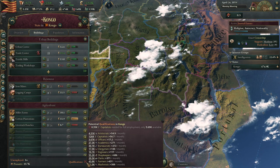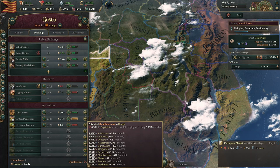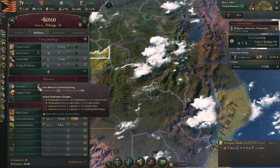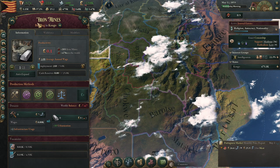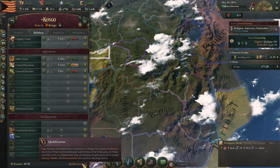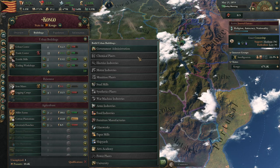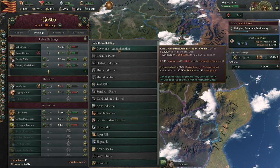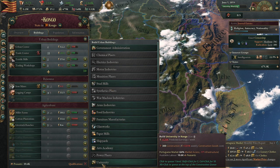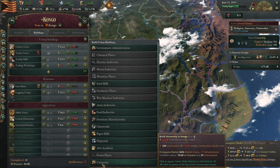We have 10,000 population. Qualifications — which seems to be our issue. Everyone's going up. We need a lot more capitalists and we're getting 56 per month. We need more shopkeepers and laborers. I'm tempted to almost build a building that increases qualifications. Time for a university? It's going to be awfully expensive. I don't have qualifications to fully staff it — but the university, though. Minus 17 of the infrastructure. Dang, I want the university, though.